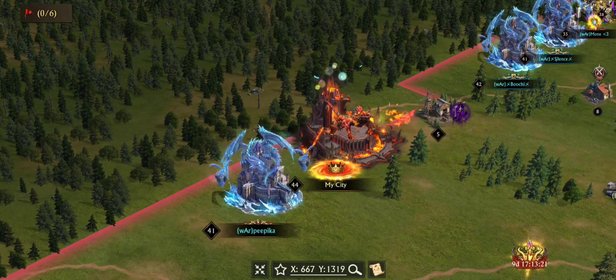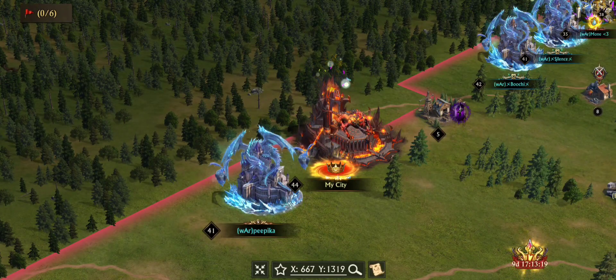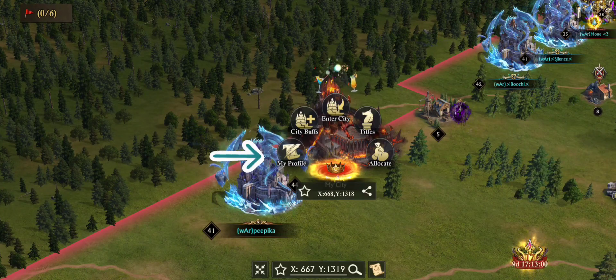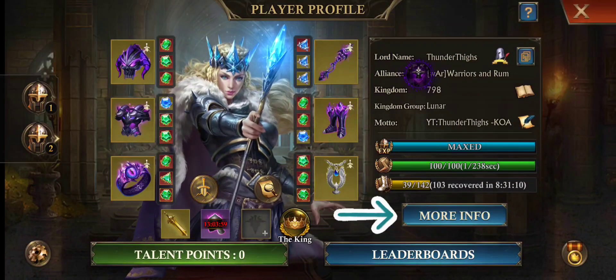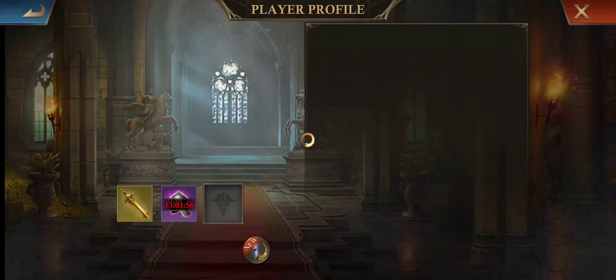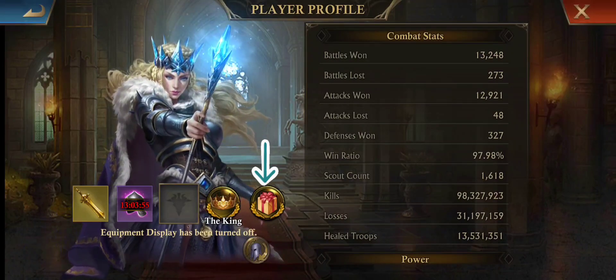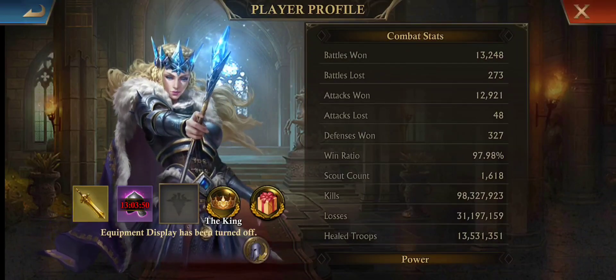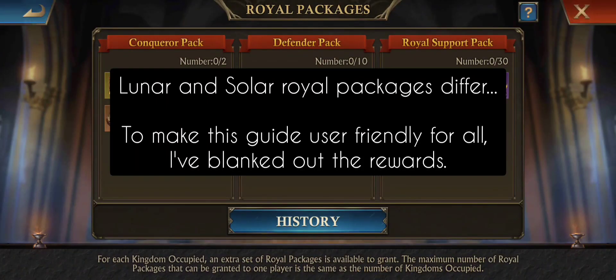You can also give yourself a pack. I had trouble the first two times I was Queen figuring this out, and I didn't give myself a pack, which is fine. But if you do give yourself a pack, you would click on your castle, go to My Profile, and then go over to More Info — that's where you can assign yourself a pack. You click on that little package there and do it the same way, assign the pack.